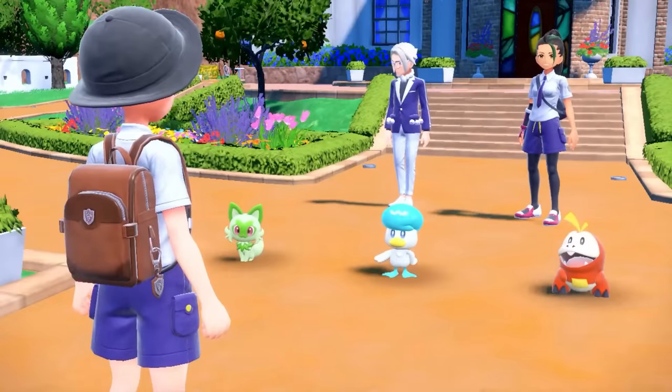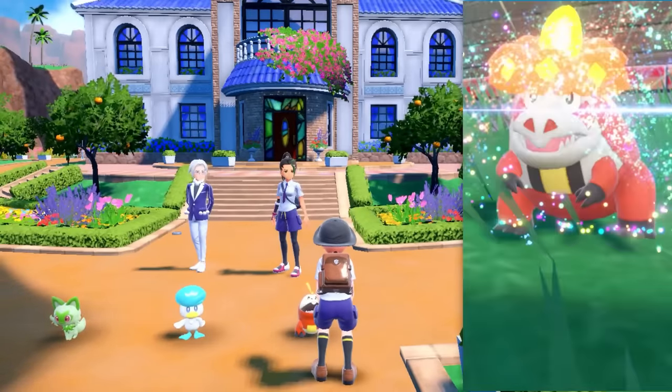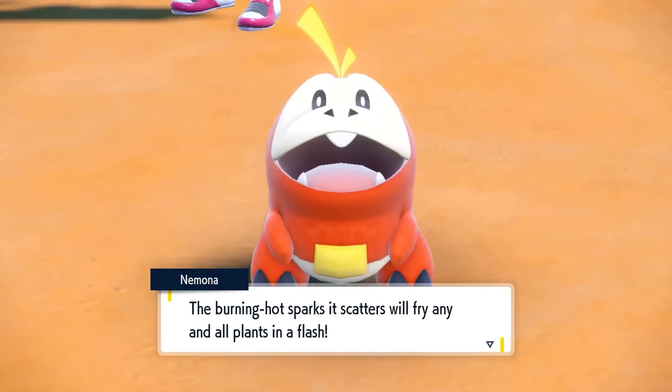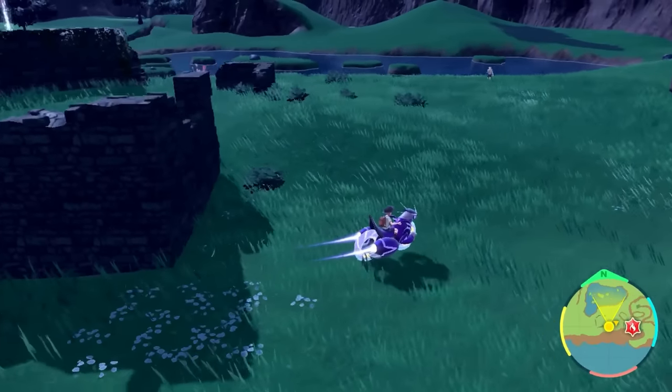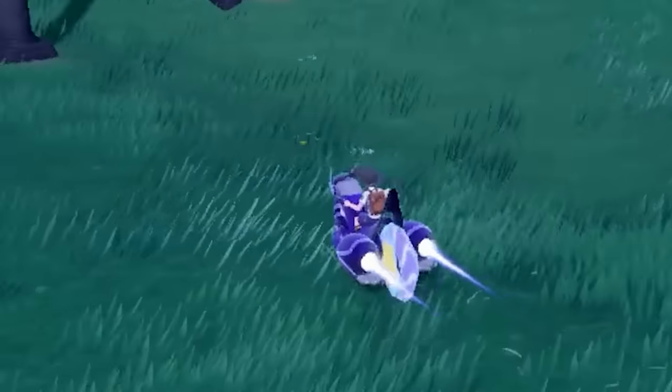The first problem comes with the starters, as Fuecoco here evolves into a ghost type, but he's shiny locked, so I'll have to come back to this hunt later. For now though, instead of hunting for the newest ghost type, I went to find the OG ghost type Ghastly, and it only took me about 3 hours, and let's just say it was a bit of a delayed reaction.